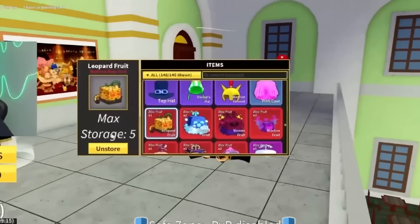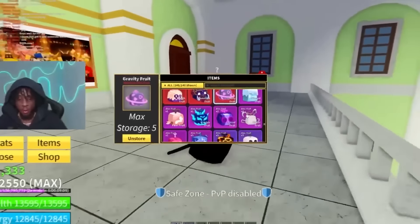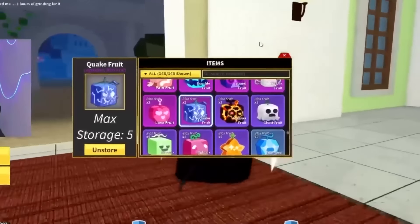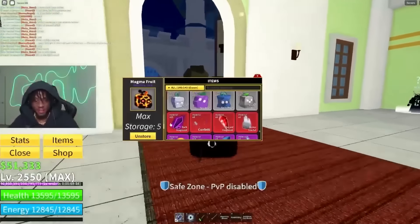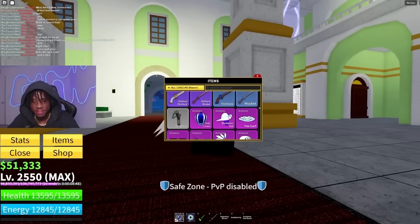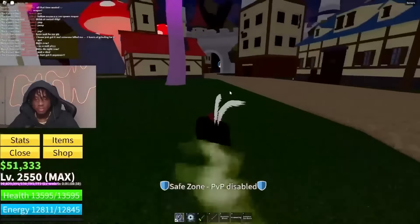He has five fruit storages. He has leopard fruit, two control fruits, one venom, two shadows, one doe, one mammoth, two gravity. This man is kind of stacked — he's one of the top subscribers in regards to accounts. Four spider fruits, five quake fruits, five magma. This dude's account is pretty insane. He has 23 dark fragments — he must have the dark cloak, right? He actually doesn't have it. Imagine killing dark beard 23 times and still not having that dark cloak.